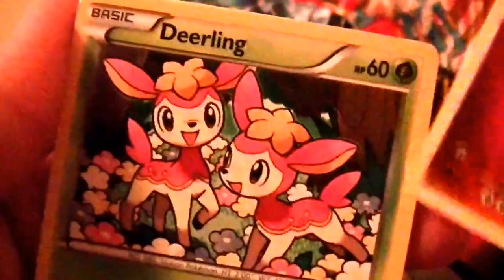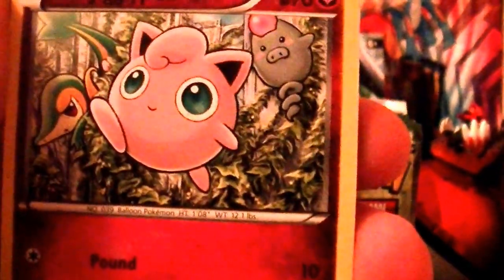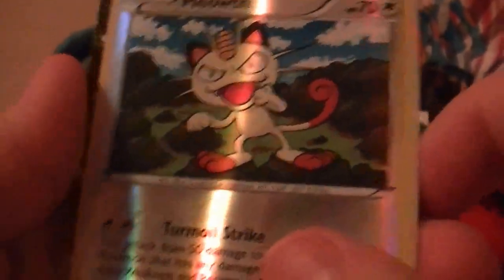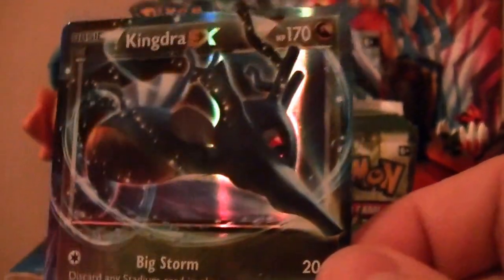We got a Snorunt. We have Deerling, Raichu, Jigglypuff — the face that would burn down an orphanage — a Carbink, a Wormadam, Pokemon Fan Club, I believe that's also a reprint from X and Y, Mega Audino. Our Reverse Holo is a Meowth. And our Rare is — oh my god. Wow, holy crap — it's a Kingdra EX! Awesome. Wow, that's a beautiful card.